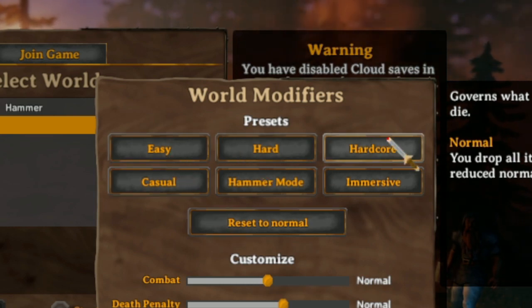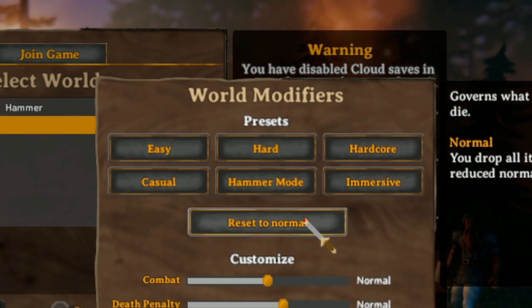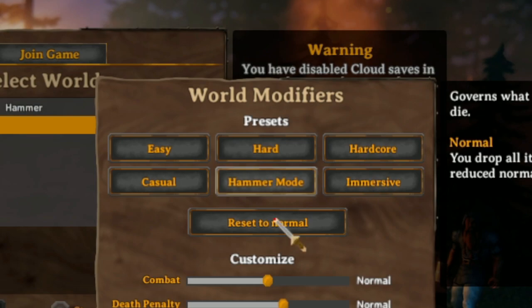You basically have two parts. This upper part that says easy, hard, hardcore, casual, hammer mode, immersive, and reset to normal. These are just kind of shortcuts.